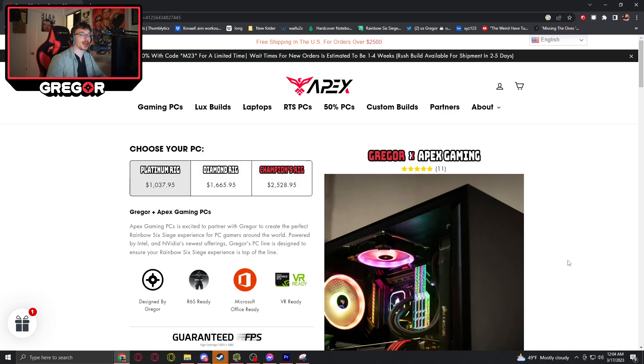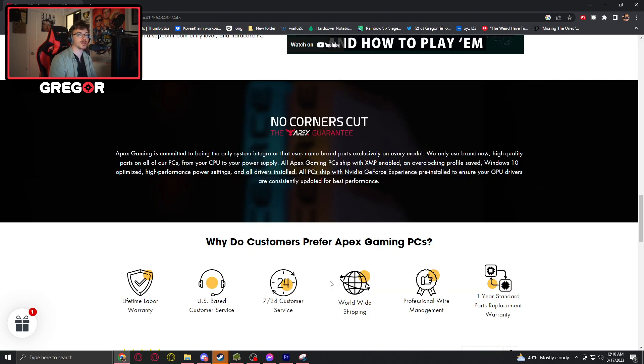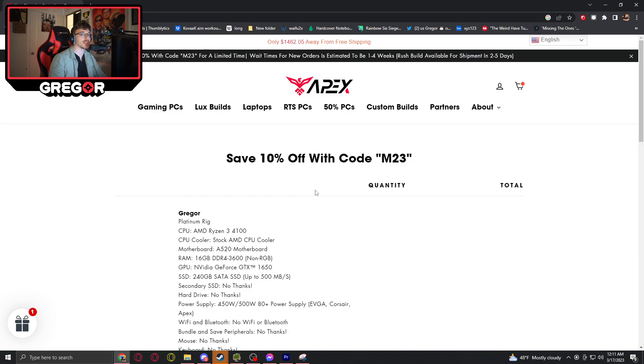This video was sponsored by Apex Gaming PCs. I've collaborated with this company to deliver you guys three price ranges of custom built gaming rigs. With Apex Gaming PCs, you get great build quality and a dedicated support staff that's on call 24-7. One of the things I get told quite a bit is that Apex Gaming has really good customer service. There is a 10% discount going on site-wide. Check out the link in the description, and thanks again to Apex Gaming for sponsoring this video.